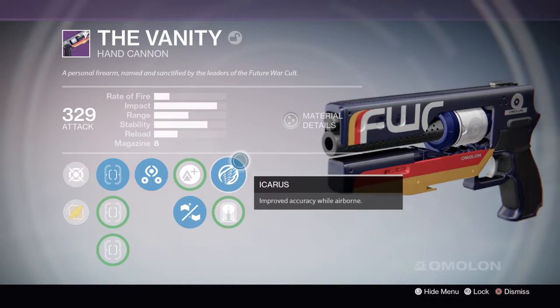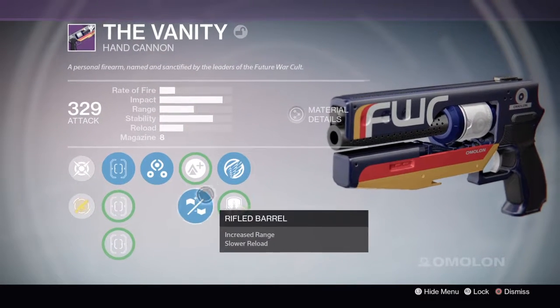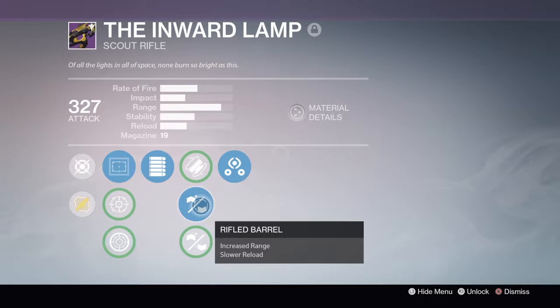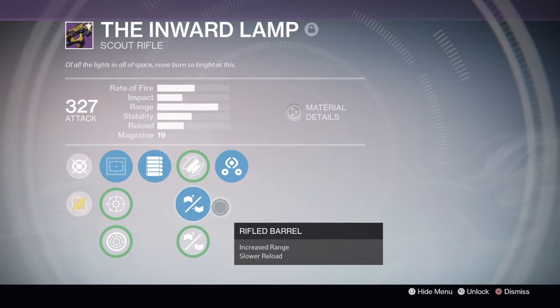I bet if this gun had Hidden Hand and Range Finder and then Rifle Barrel — yeah, like that right there. I think I might have been talking about Rifle Barrel on this thing too. Not Fitted Stock — Rifle Barrel. Fitted Stock is the stability perk. I'm just a dumbass.